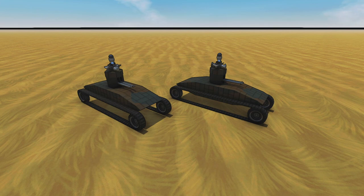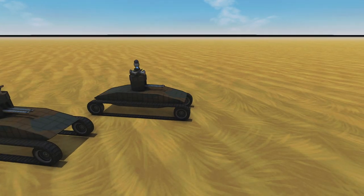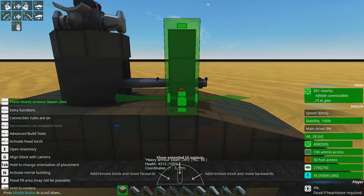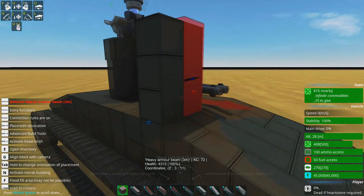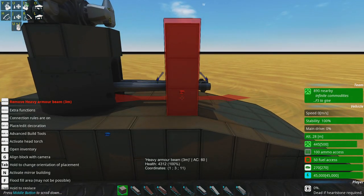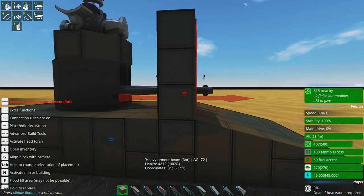If I turn the UI on and we have beams, you'll note that the armor class of these stacked beams is around 72. One heavy armor beam is 60 AC, two of them is 72 — adding plus 12 armor from stacking.